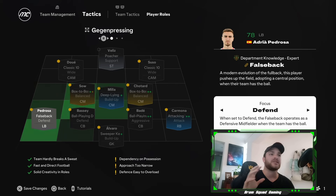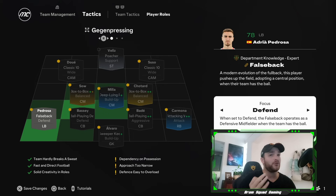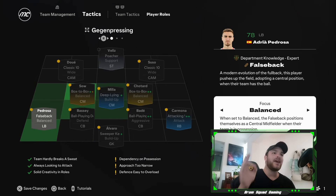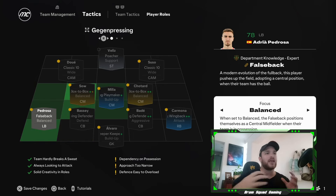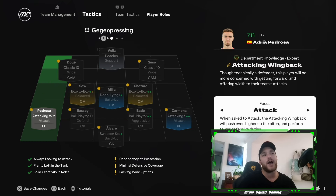The one thing I'm disappointed about is the false back role. When you think of the false back role, you think of Trent, Pedro Porro, Destiny Udogie from Tottenham. You've got the balance role and the defend role — great — but we needed an attacking role for the false back. When Trent is in that midfield position he looks to get higher up the pitch, almost playing as a number 10, just like Pedro Porro and Destiny Udogie. I'm shattered that they haven't implemented an attacking false back role — that would have been a great addition.